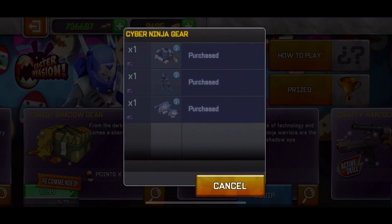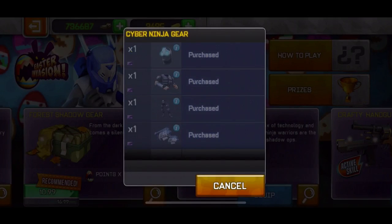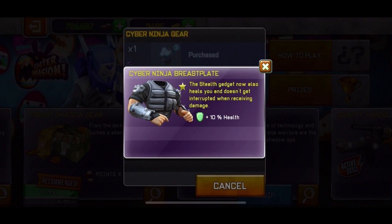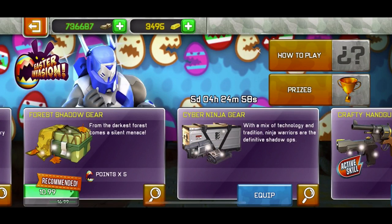Now the cyber ninja gear — this basically increases the duration of a stealth gadget, and the stealth gadget now heals you and doesn't get interrupted when receiving damage. I wouldn't buy that either because it's a bit expensive. I'll just ignore that one.